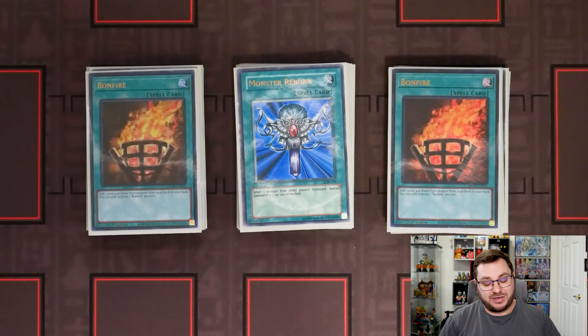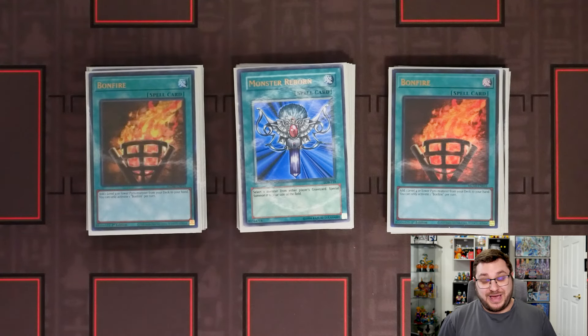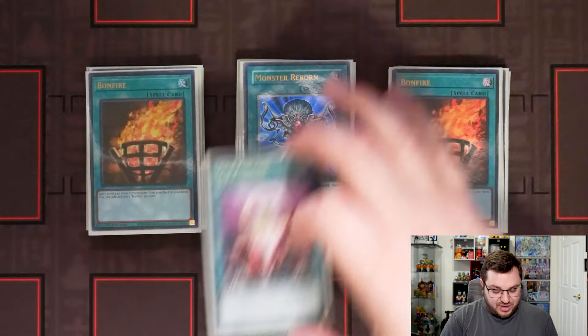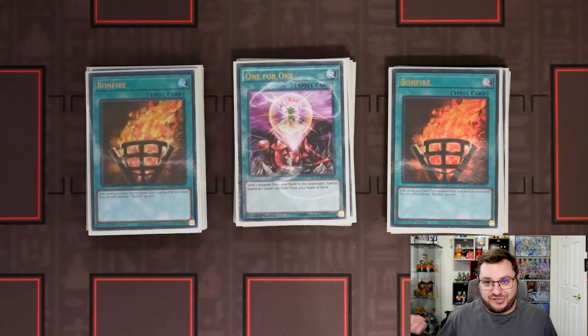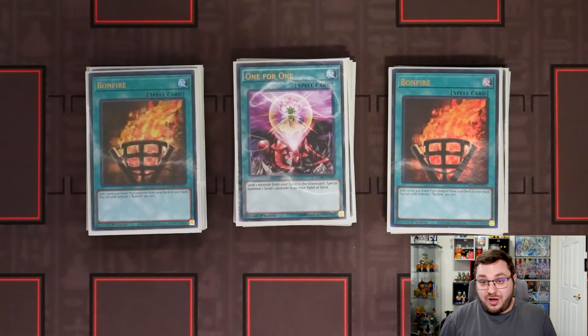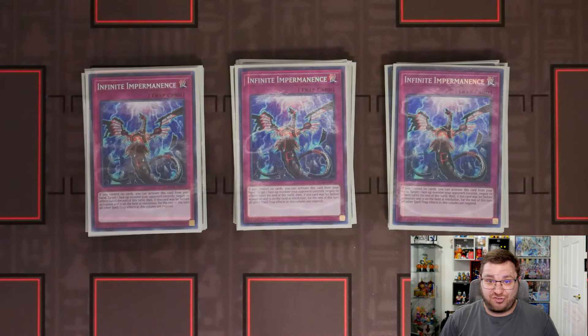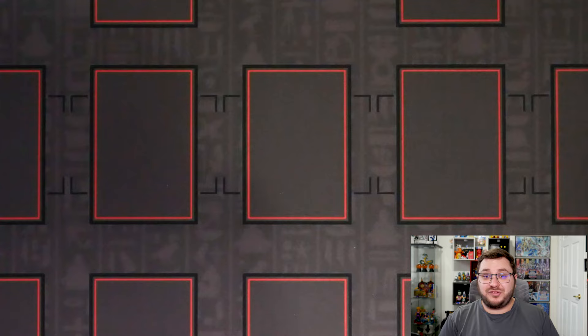We are on one copy of Monster Reborn. This card is insane this format because if everybody's on this deck you can just win a game by going Monster Reborn, target the opponent's Ash, their Ash adds your Poplar, Poplar summons and you just fully pop off. I also won a game yesterday by reborning my opponent's Princess — because I had their Princess and they didn't, not only was I able to summon my own stuff back from my graveyard but I was also able to prevent them from using Princess to interrupt me. Then we have our one copy of One for One as just an extender to summon level ones. Finishing off the main deck, we have three copies of Infinite Impermanence, making the main deck 40 cards.